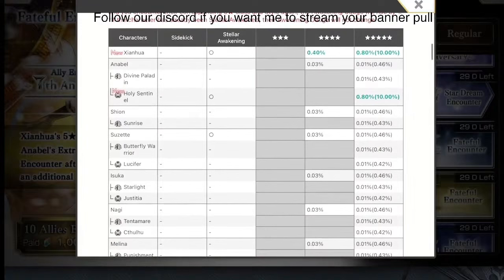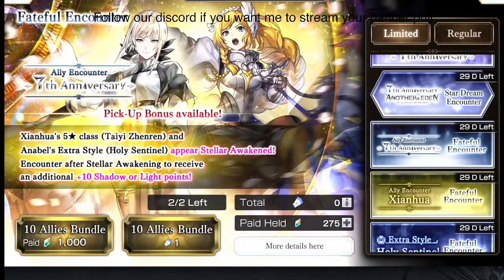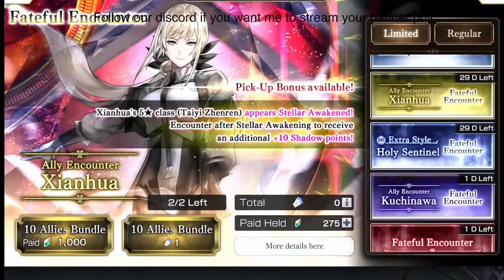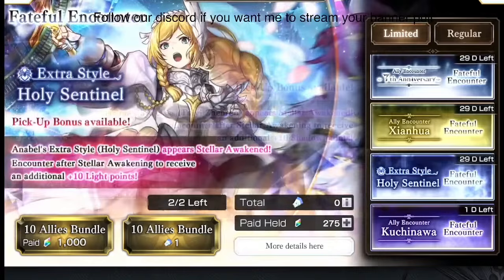There's a paid banner with a 10% chance of getting one of the two latest characters, Xianhua or Annabelle ES, on the 10th pull — essentially a 20% chance of getting one of them. But be careful if you're on a budget: that means an 80% chance of losing. Similarly, there are single-character banners with a 10% chance of getting Xianhua and a 90% chance of failing. Out of the many paid banner pulls I've done on specific characters, I've only ever gotten that specific character once.